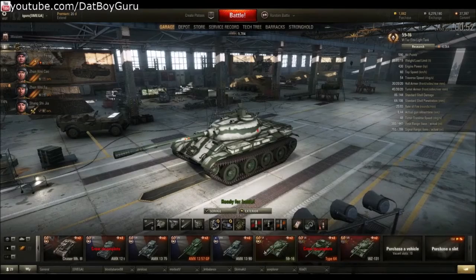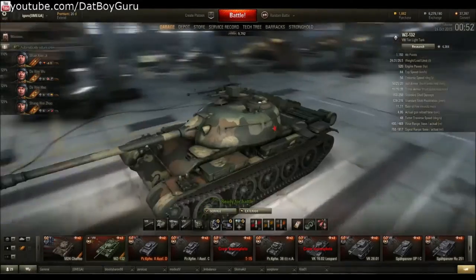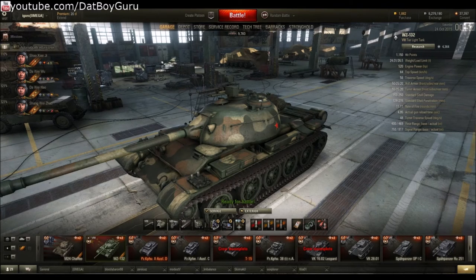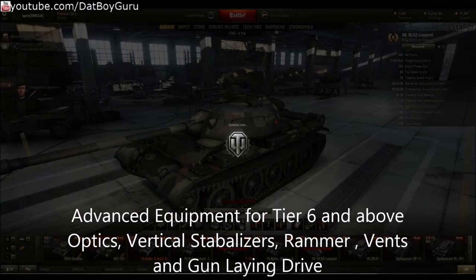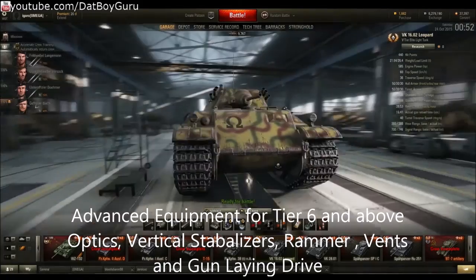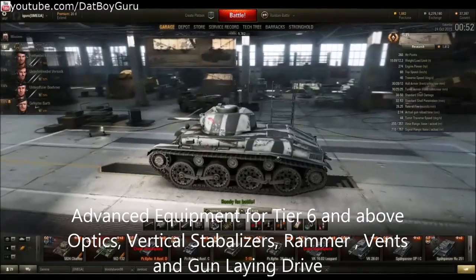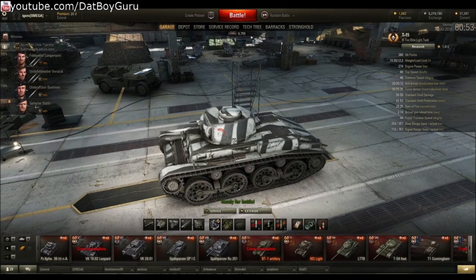Let's recap the essentials for your light tanks. If you are a beginner, I would suggest binoculars, camouflage net, and a toolbox. As you move on to higher tier tanks — tier 6 and above — you need coated optics, vertical stabilizers, vents, gun laying drives, and gun rammers. You can buy these at 50% discount every six weeks or so. With that I will conclude this video and wish you all the best of luck — see you on the battlefield, bye!